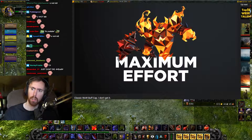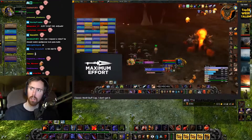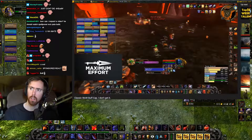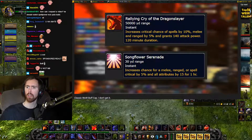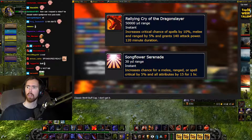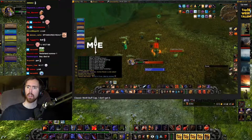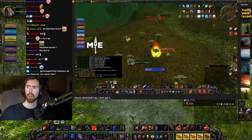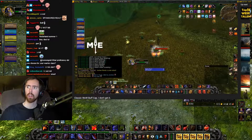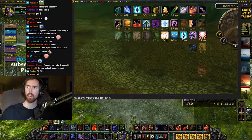I wanted to make a quick video regarding the buff cap, which matters a lot for keeping road buffs. Many people have reported losing road buffs such as the Onyxia buff and Songflower in Modern Core. I wanted to find out why this actually happens. First of all, the maximum buff cap is the same as private servers, which is 32, as can be seen in this video.